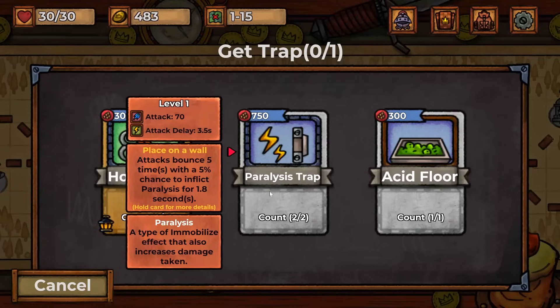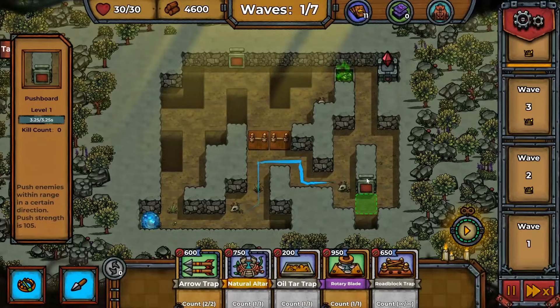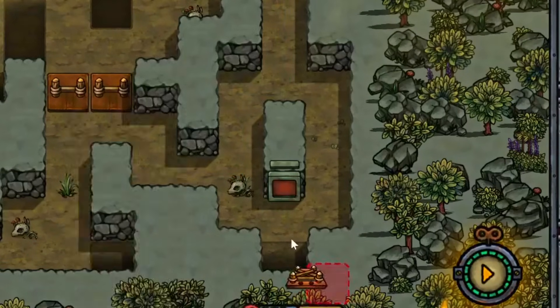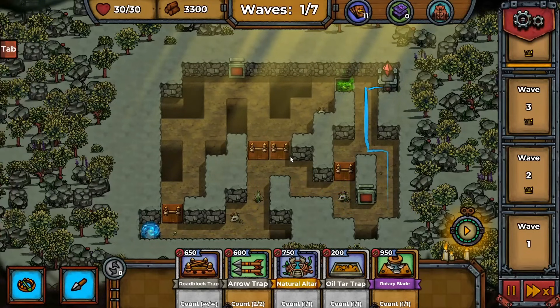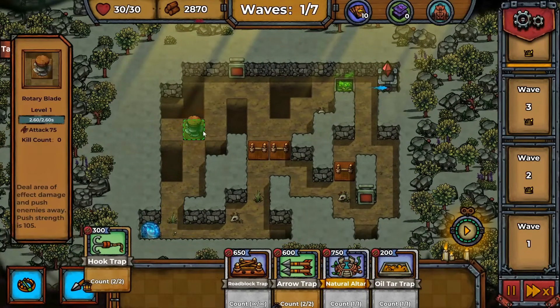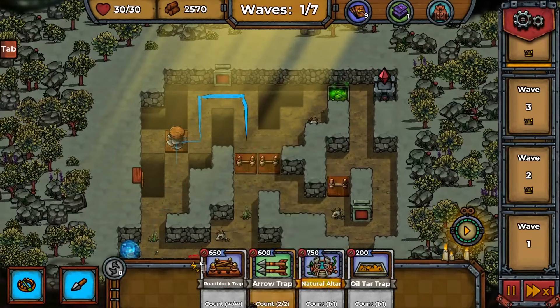I think we can have fun with the paralysis trap over a sulfur pit — this is going to be evil. Am I the bad guy? There's also a pushboard trap right over the pit — that is evil, I need to see it happen. There's another pushboard over there too — that's a lot of pits. So forget this roadblock, this is where they're going, with a rotary blade right there and hook traps all along here — this is going to be so rude.